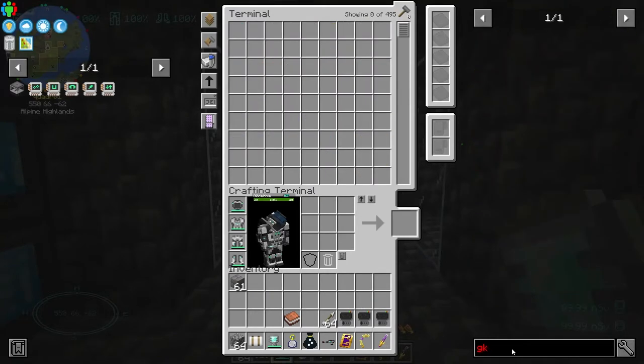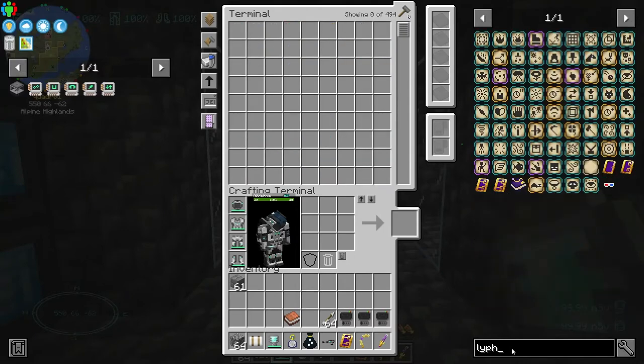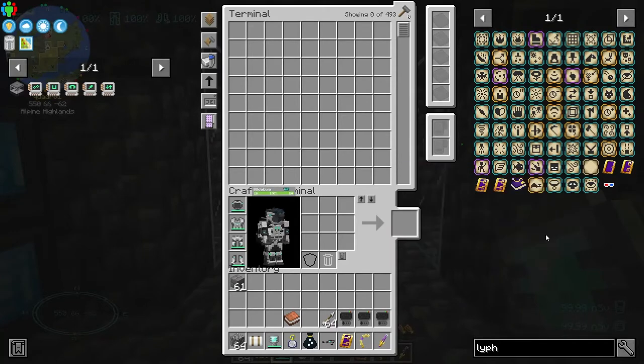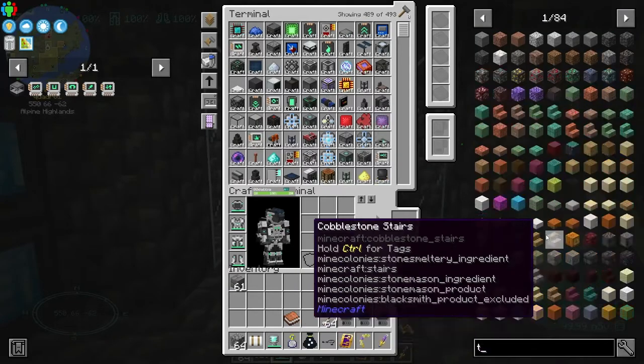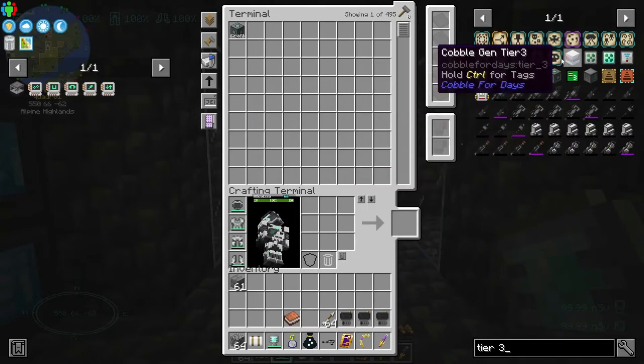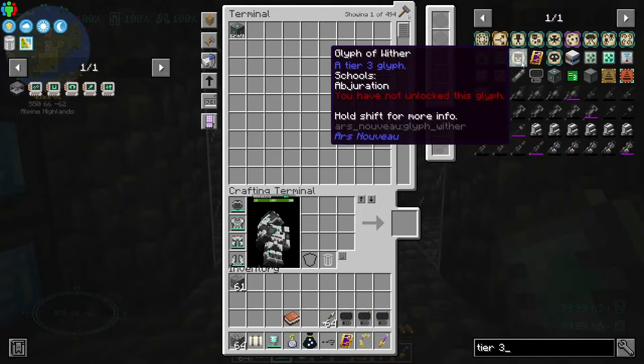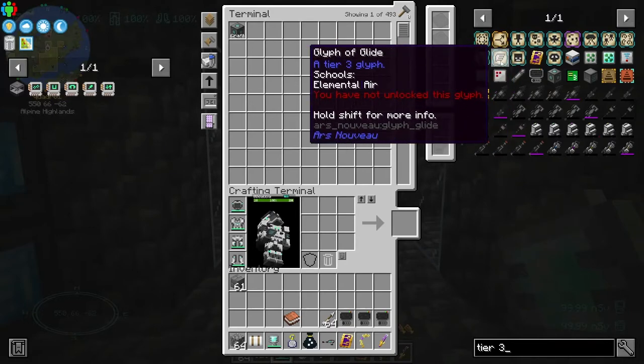Check all those out. Can I sort by Tier 3? Yeah, look at all those. So we got Glyph of Summon Undead, which I totally love - to be an Ars Nouveau Necromancer, I mean, come on. Summon Undead, the Glyph of Wither, Glyph of Fly.